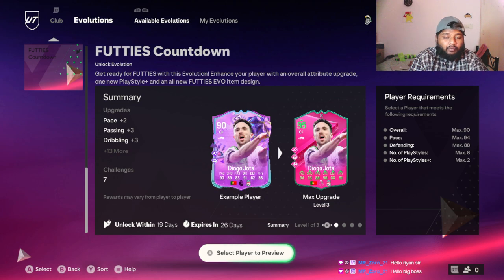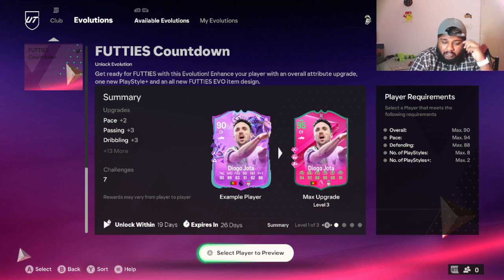In today's Footies Countdown evolution review, the overview is: you can use a maximum 90 rated player, with a maximum pace of 94, defending 88, and the player must have only eight play styles and two play style pluses.